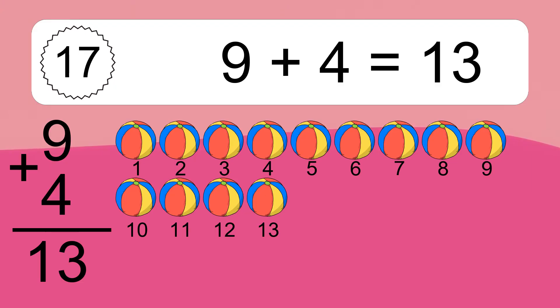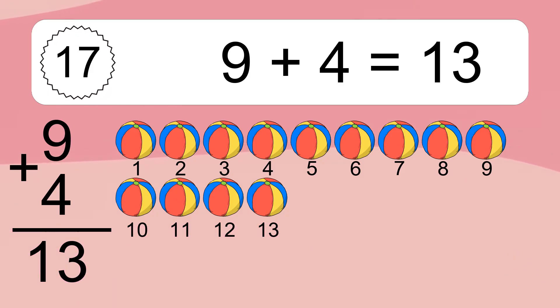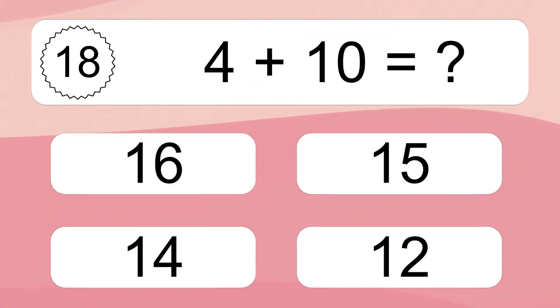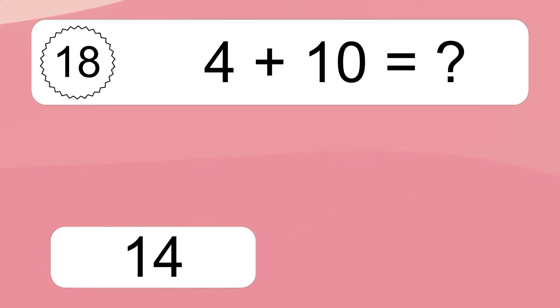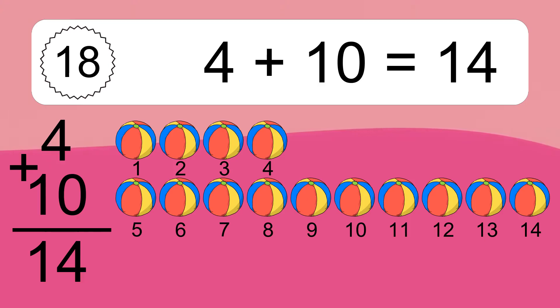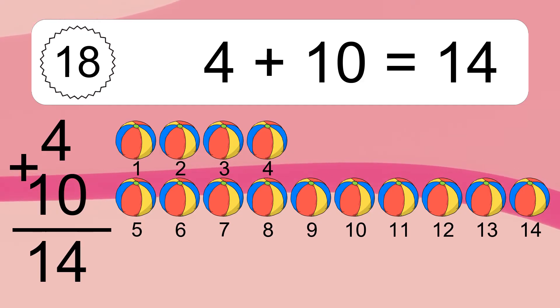Let's count it: 1, 2, 3, 4, 5, 6, 7, 8, 9, 10, 11, 12, 13. 4 plus 10 equals what? 14. Let's count it: 1, 2, 3, 4, 5, 6, 7, 8, 9, 10, 11, 12, 13, 14.